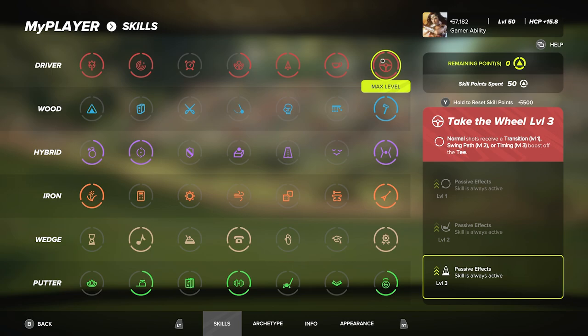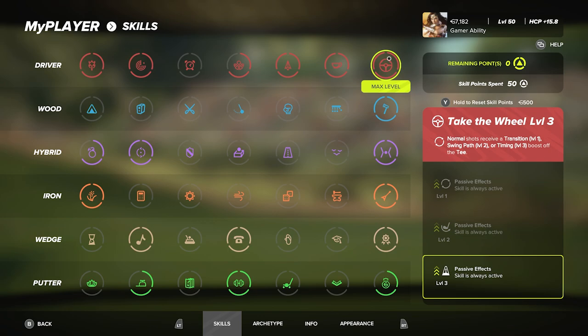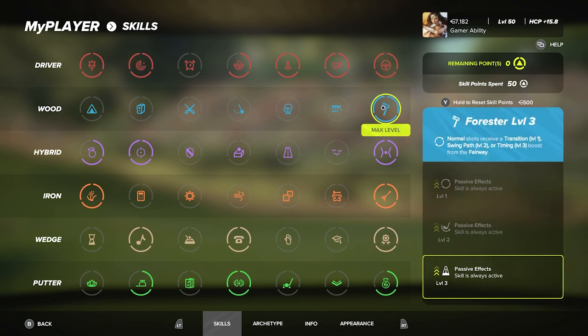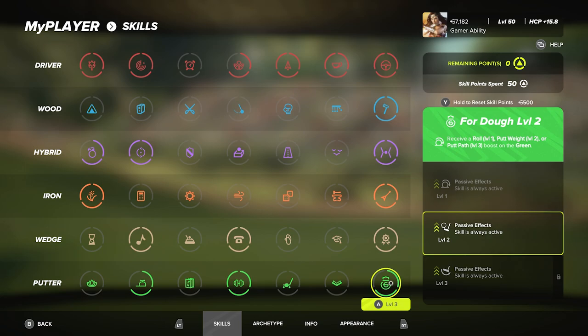Keep in mind the passive skill changes based on what level you are. My favorite for all of them is timing, so basically the final tier at Level 3 on all of them. Forester Level 3, In Between Level 3, Metalhead Level 3, Higher Degree Level 3.